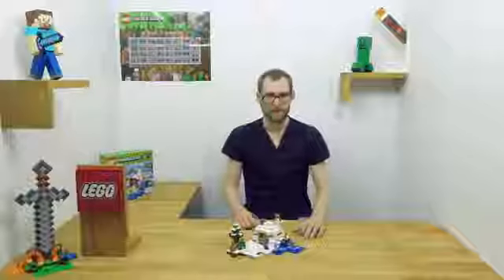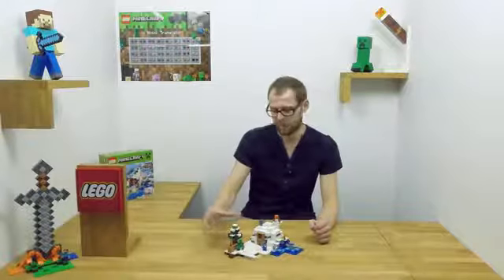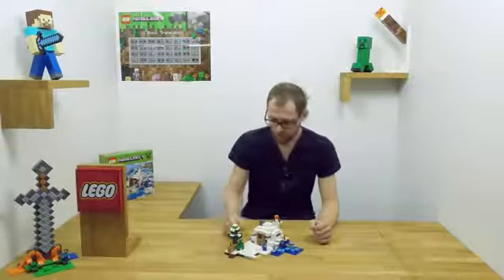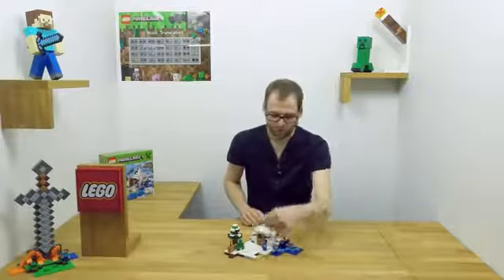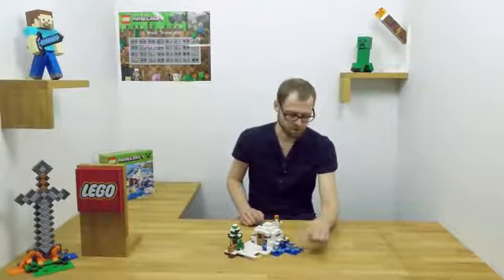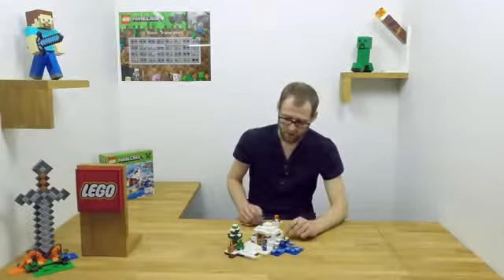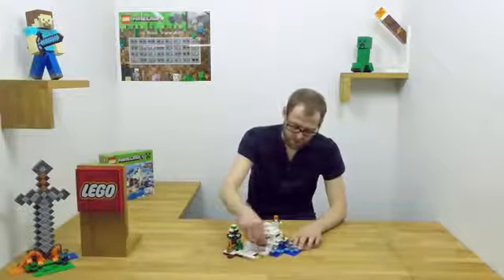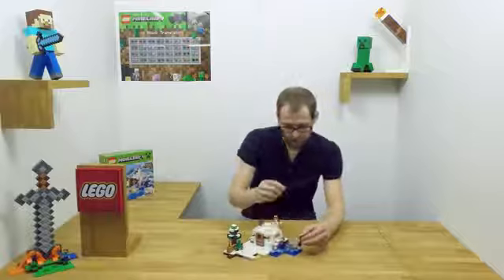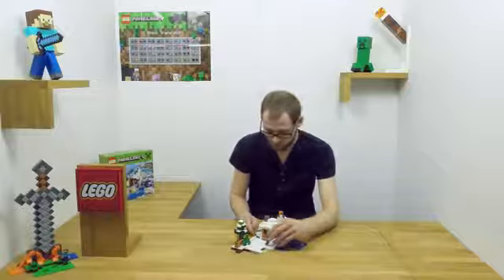Now let's have a look at the model. The model has four areas. First you have this tree here, so that might be the beginning of a forest — you get some nice snow on it and a little fence and a torch. Then you have the open play area covered with snow, and on the right side you see a little water pond with some ice blocks and some coal ore. So if Steve is walking here, we have to be really careful not to slip into the water. You can jump on the ice and then mine the coal.